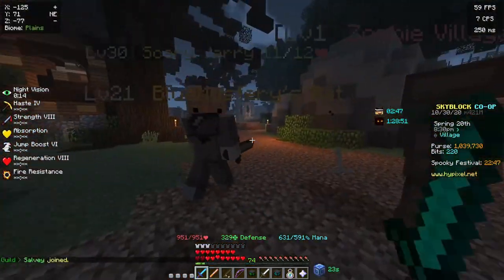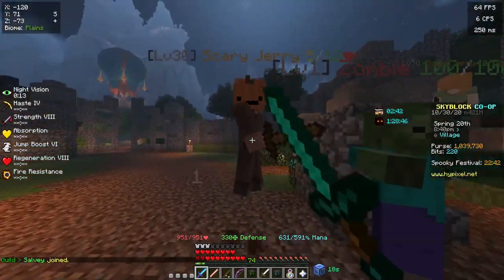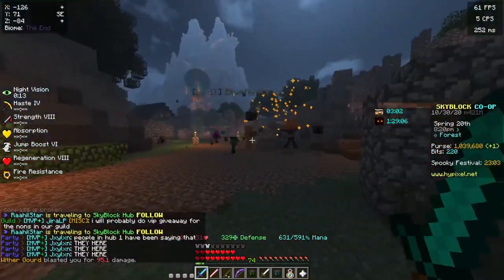Scary cherries build aspect of the cherries and have a chance to double attack you, so they basically deal two times the damage they normally would. Trick-or-treaters are just baby zombies in costumes.